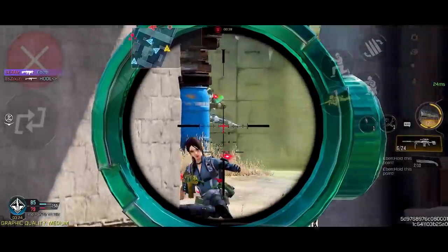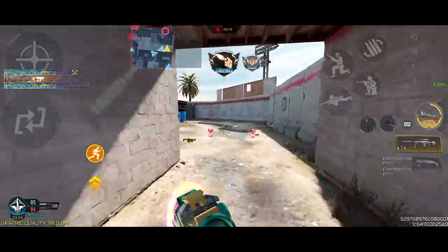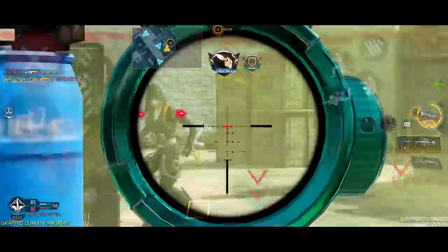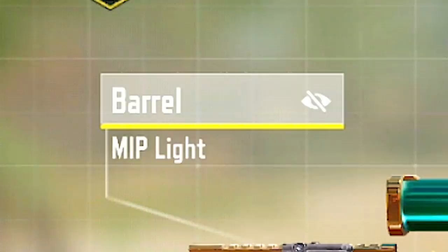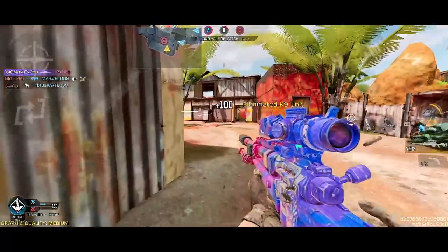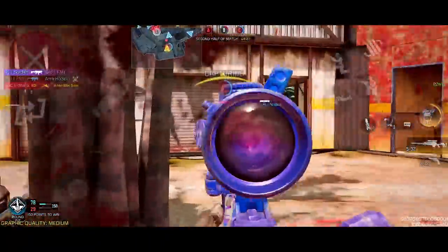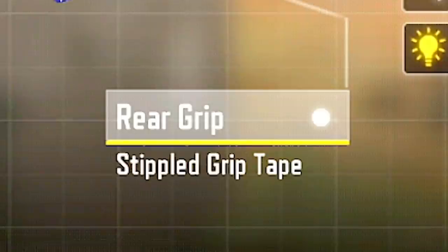Lastly, for the rare times I try to snipe in Respawns, I use this loadout with the DLQ. This is the best sniper right now in terms of consistency and hitboxes, and with the Christmas season coming around, you might wanna start using the Holiday Skin if you have it. For the build, you can use the Light Suppressor, MIP Light, Combat Stock, FMJ, and Tac Laser. If you want smoother and faster scoping, you're free to use the Locus with essentially the same build: Light Suppressor, Lightweight Short Barrel, Skeleton Stock, Tac Laser, and Stippled Griptape.